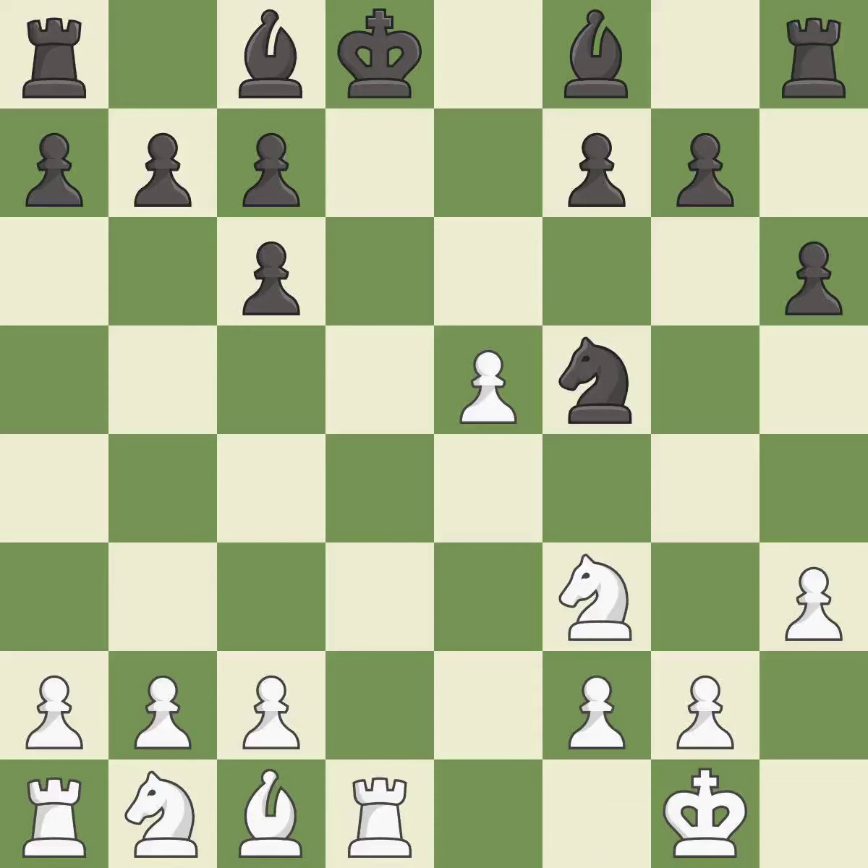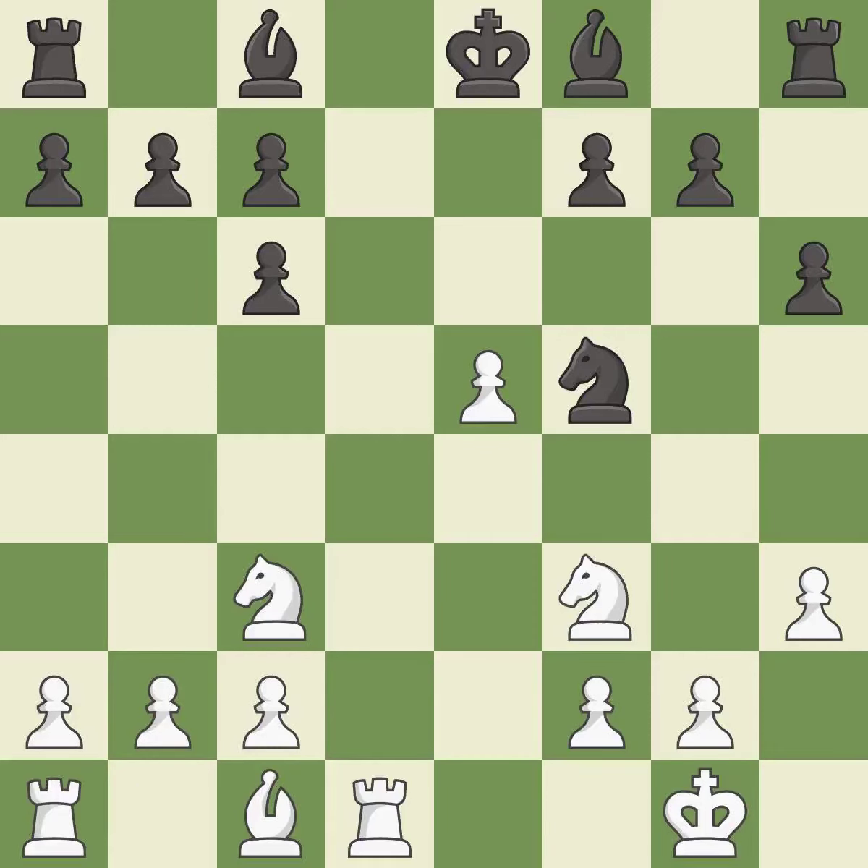The rook is now on an open file, which helps control squares across the board. This steps away from the checking rook — this is the only move that works. This develops a knight off its starting square, getting it into the action. This is the last book move — it develops a bishop off its starting square, getting it into the action. This connects the rooks, which helps them coordinate together in the future.